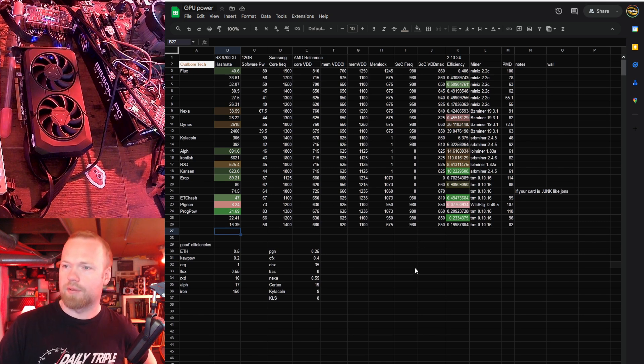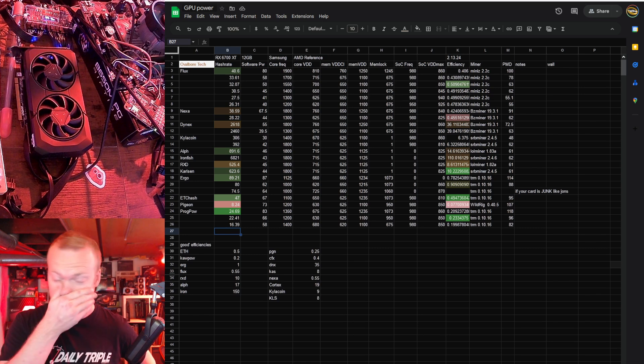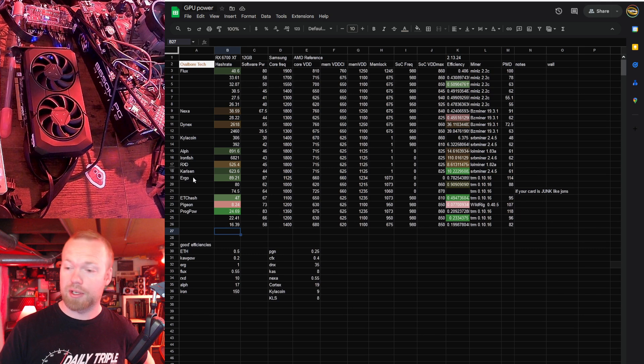That is the wrap-up sheet for the 6700 XT. Hopefully that helps you get a good baseline for your OCs. Again, I should say this every time — these are not the gospel. They're not going to work on every card; they're probably not going to work on a Micron memory card, but it's better than hashrate.no. And I'm giving you real hardware power numbers, not software. I will come back with another card, probably the 6800 XL next week. No promises on what it will be, but I will see you next Sunday. Thanks for watching.